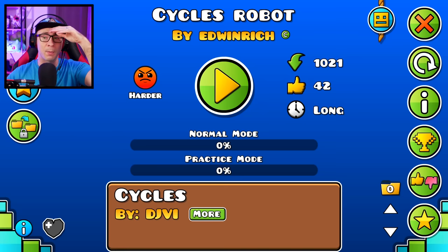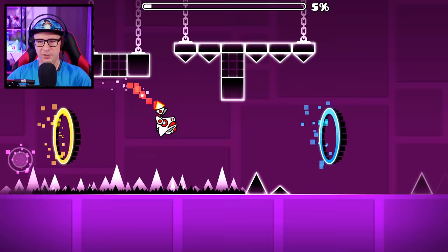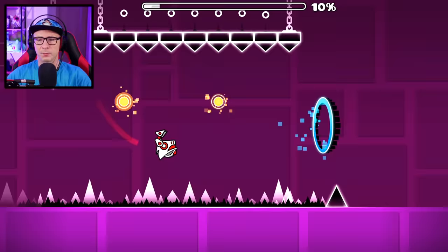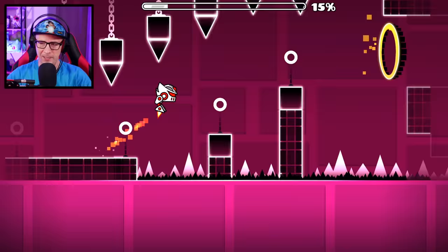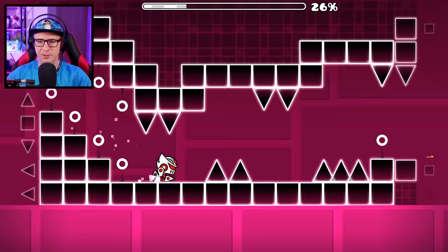Cycles robot — the cube is a robot and the ship is a wave. Let's do this. You can become a mini if you want to, but that's cheating — absolute cheating. Cycles robot has a lot going on. Did you seriously take out a spike on the triple? No way — you giving me freebies? Wow, that's a pretty tough jump. Maybe that spike wasn't originally there — I don't know, I don't remember everything.